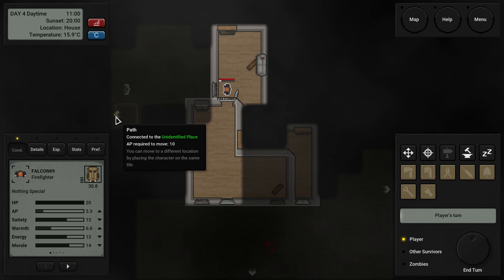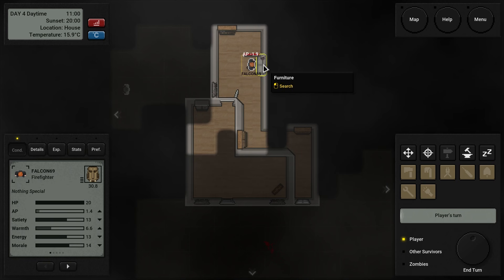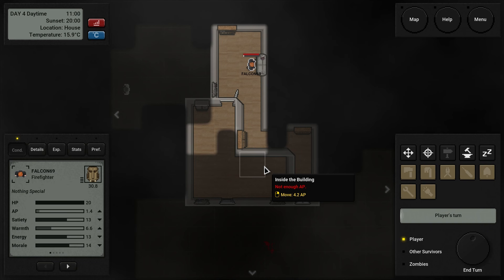We know this exit as well. West is a possibility — we have nine hours till sunset, so we can still keep moving. Another unidentified place. Let's move up here — we don't have enough to search that, obviously.